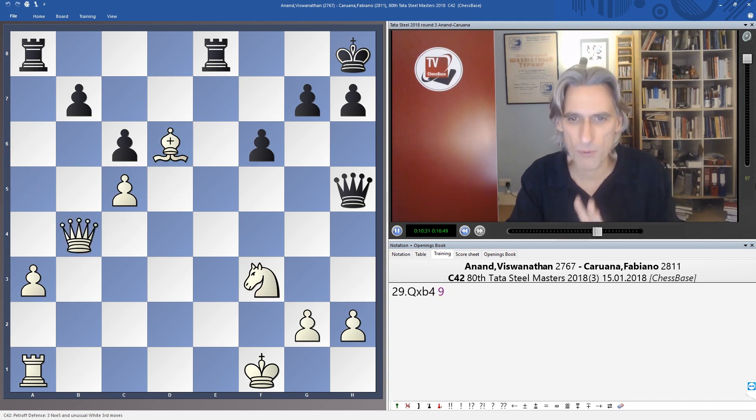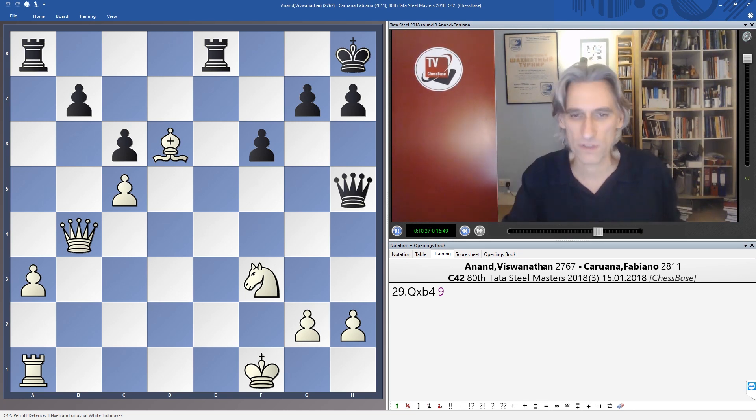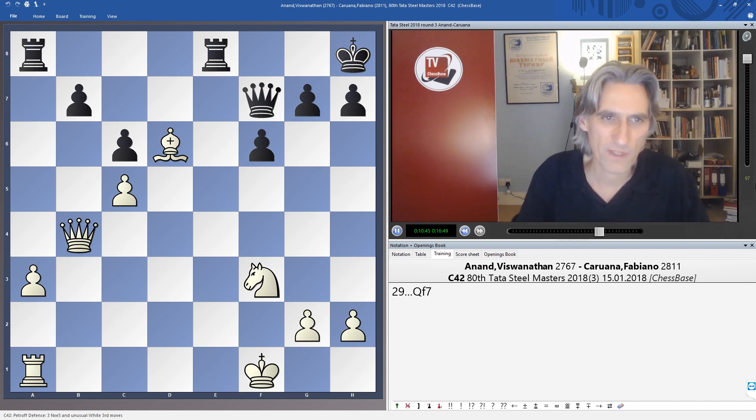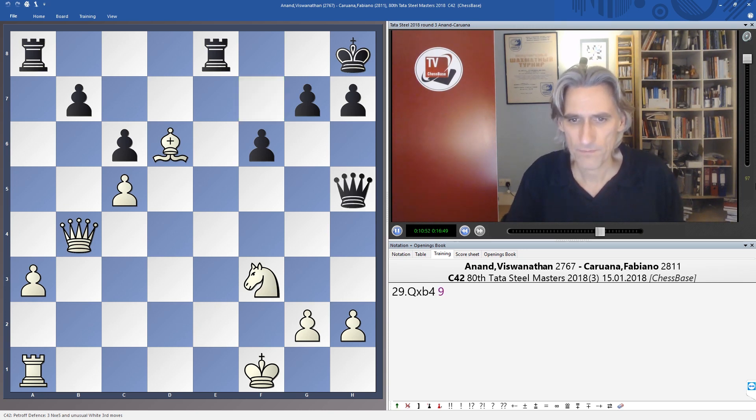Vishy has control — that's the important thing, that's what he loves. Clarity and control: those are the watchwords of Anand. Queen d5. Caruana could have brought the queen back to f7 — there's no doubt who's better in this position. Anand can play this position forever trying to break through, but Caruana played more boldly with Qd5.